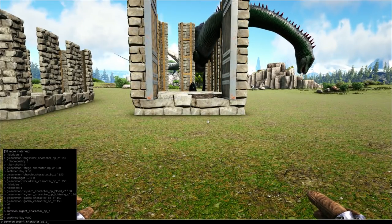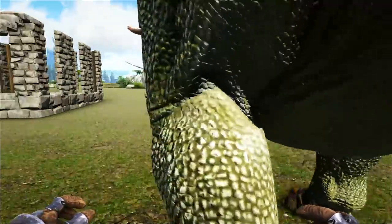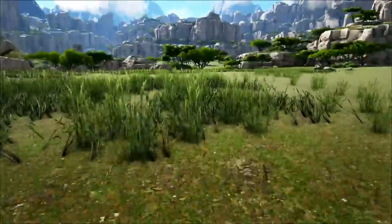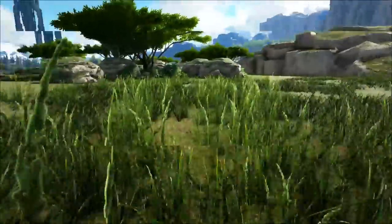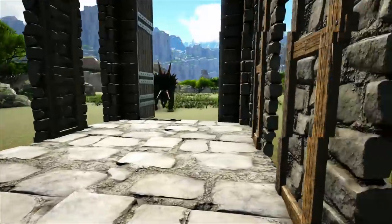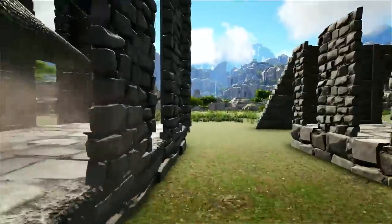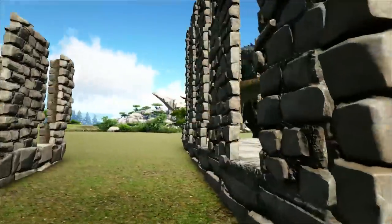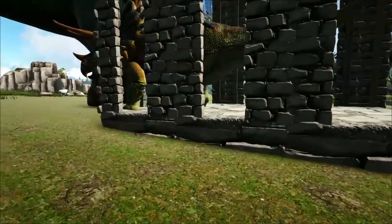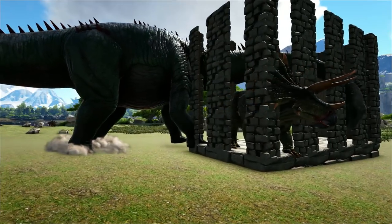For example, we're going to get a Trike in here. Trikes are easy because they're slow and don't really deal too much damage unless they get their charge attack off. You can see here we've got this Trike attacking us — we're just going to kite it into this trap at the back, let it get its charge off, and simply walk through the door frame, come around the side, and close the gate. This will work on Stegos, Therizinos, all that good stuff.